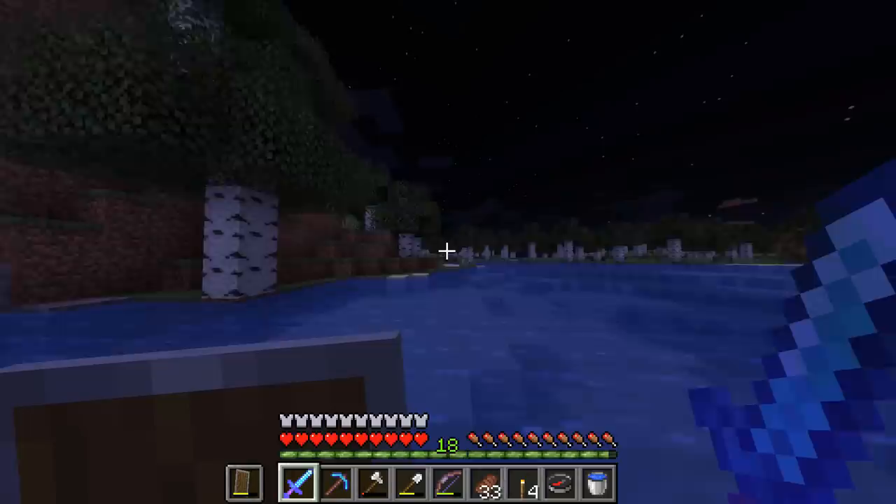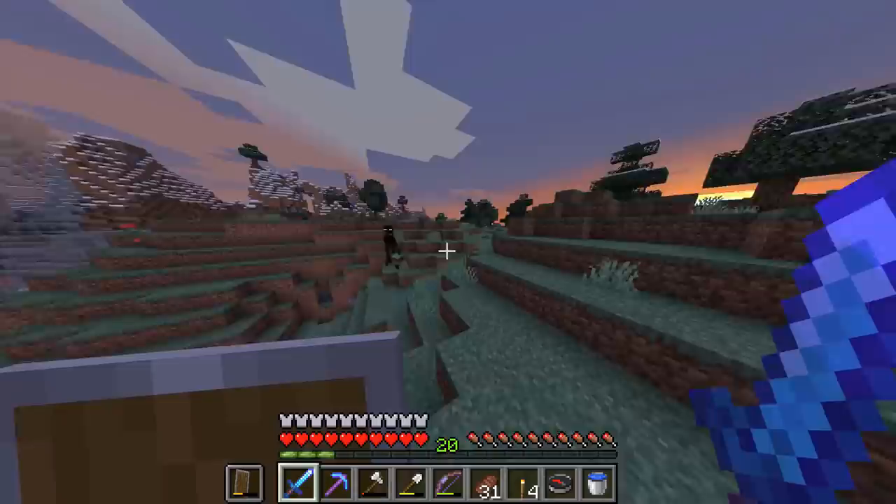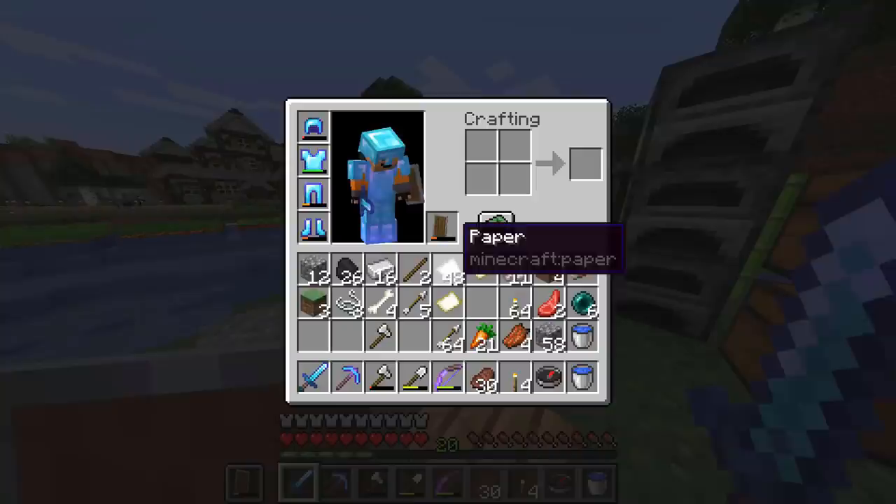We've got an Enderman — please come here! You don't want to come to me? I'll come to you — do not move, you little scumbag! Oh wow. Get out of here, wait your turn! Oh hang on — what are you like? Carrots! Aha!